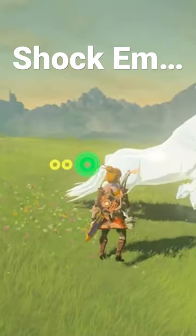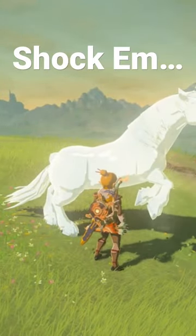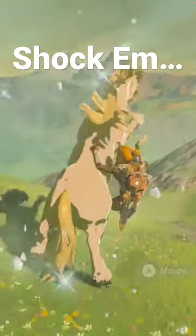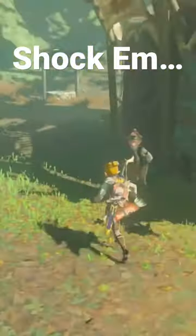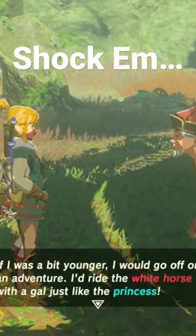You can also use an ice arrow and get the same effect. You just have to wait until they unfreeze. But this can be really useful when you're trying to catch the giant horse or the royal white stallion quest. And if you don't know how to get the royal white stallion, go talk to Tofa at the outskirts stable.